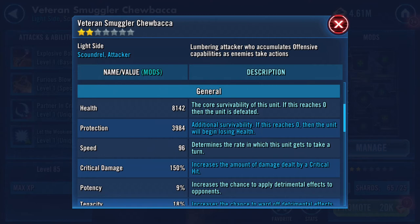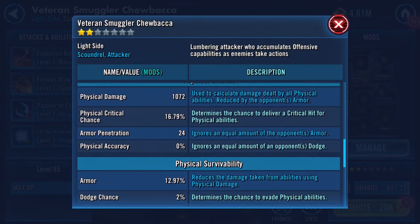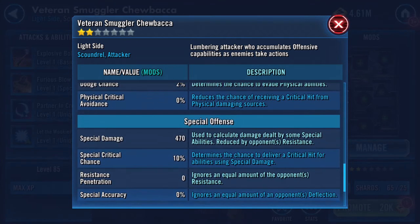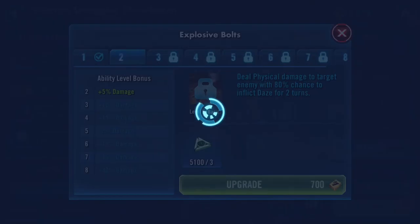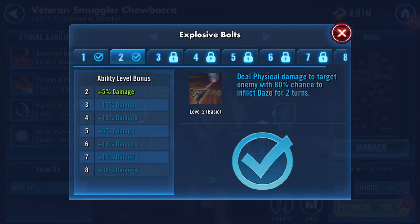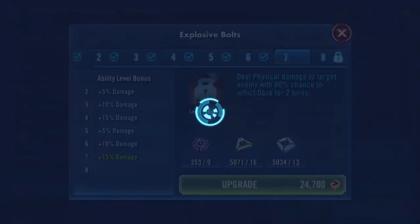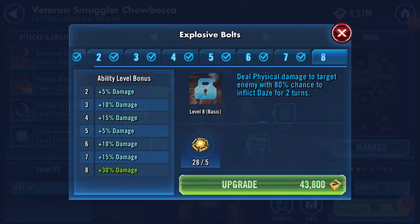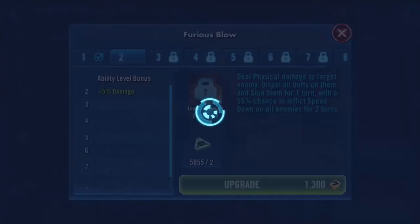8,000 health, around 4,000 protection. Speed isn't an issue. 2,000 physical damage. Let's pop these on - I'm going up to Gear 7. That does look worthwhile. He's Gear Level 7 now.